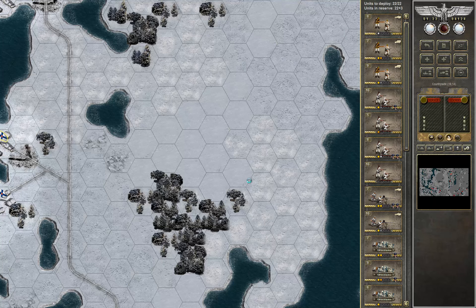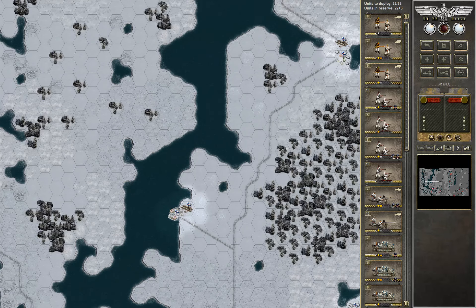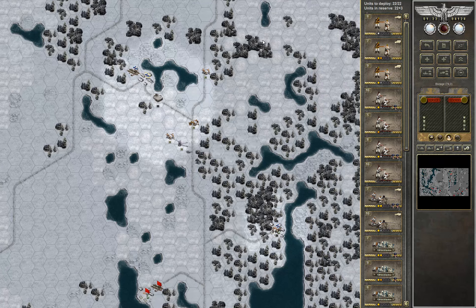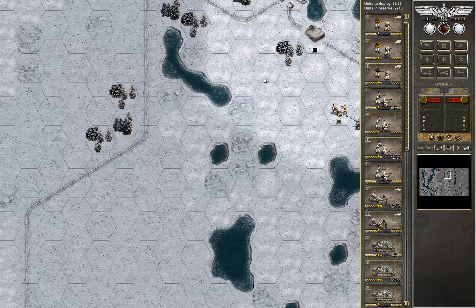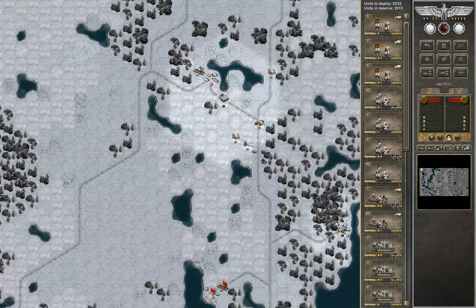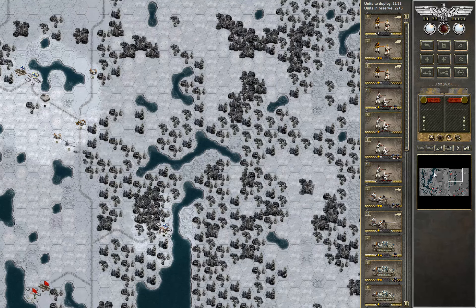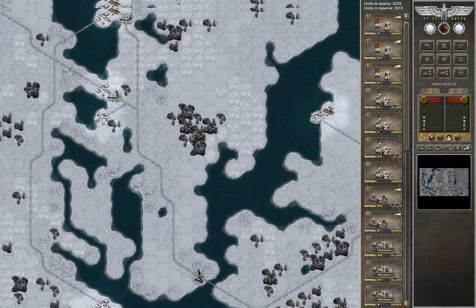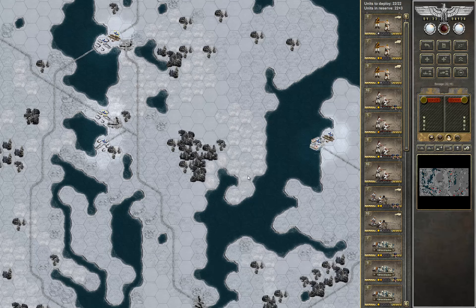I made some sort of estimation about the map and a possible plan on how to achieve the goals and hold the objectives. This map is sort of divided into two areas. The west area is sort of my base — I kind of own this west peninsula here.